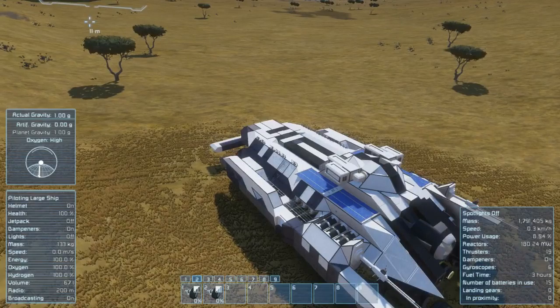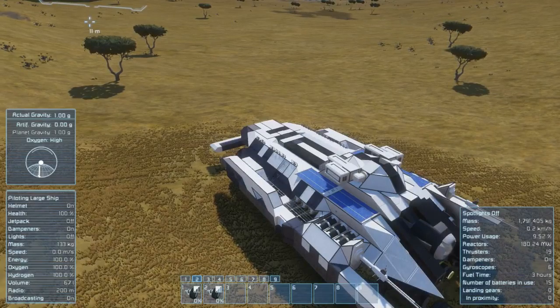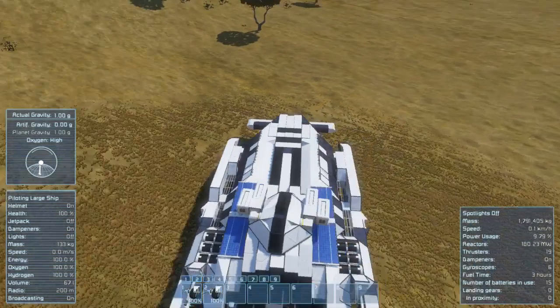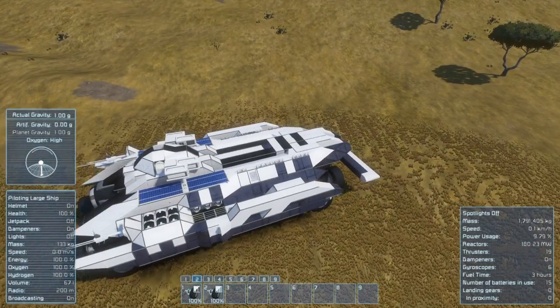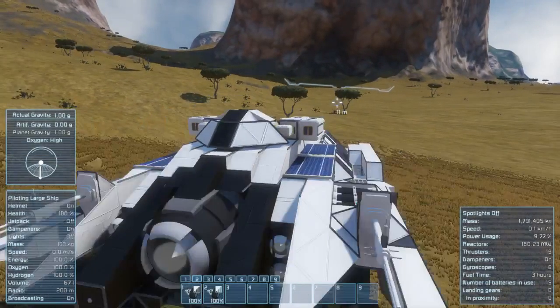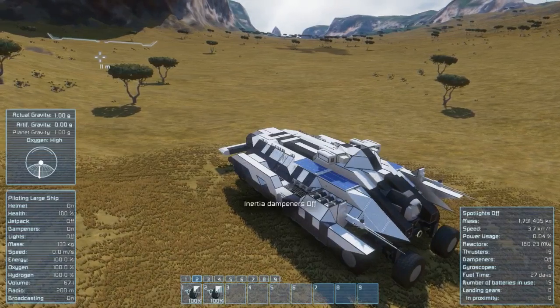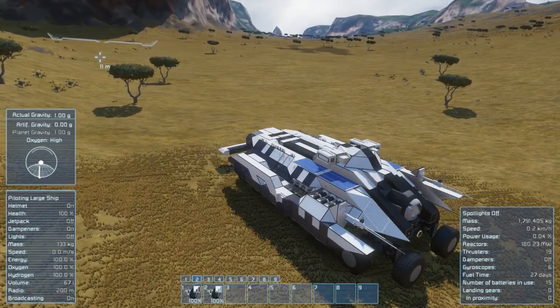The friction controls are completely essential to your piloting. You can turn friction all the way up, which acts as your parking brake — allowing you to turn the engines off so you can recharge your batteries through the solar panels. Since this is a planetary vehicle, I try to use battery power, and this design managed to accommodate that. Friction also lets you kill your dampeners so you don't wind up moving everywhere.